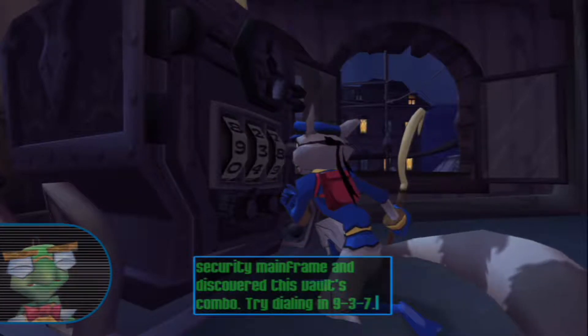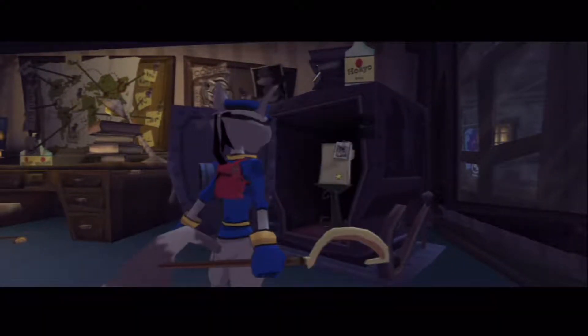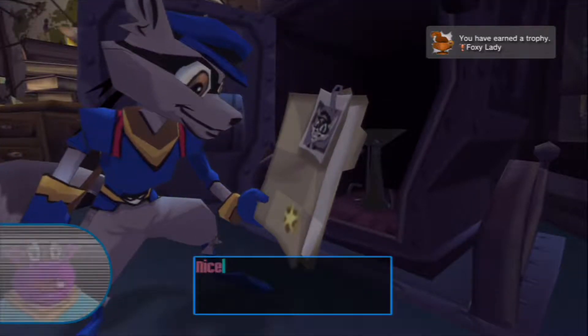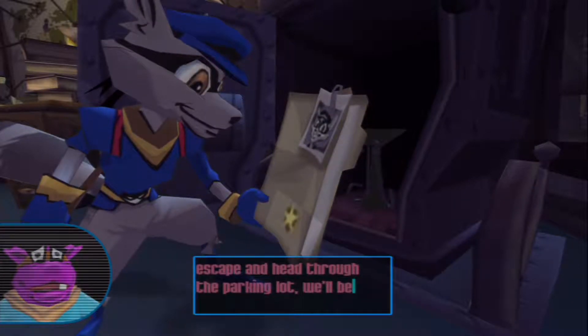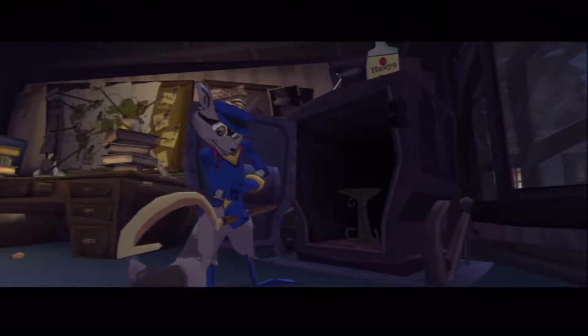And hopefully he's not lying to me. There we go. Happy days. What did I get? I got a trophy! Nice job! You got it! If you come down through the fire escape and head through the parking lot, we'll be waiting in the getaway van! Okay, that sounds easy enough. Let's go.